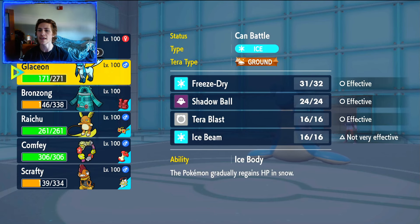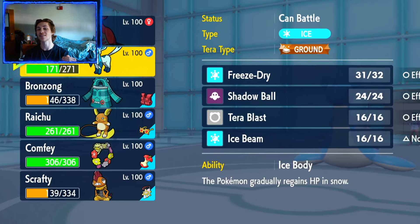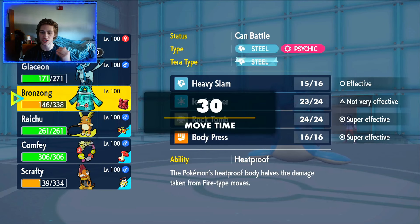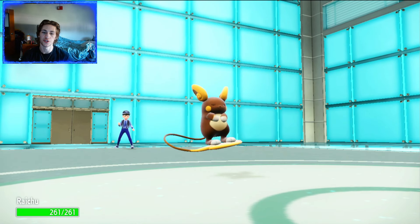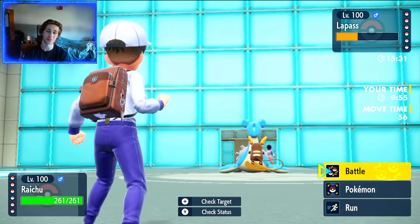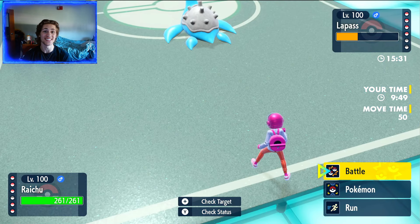Now we have a few options of what we could go into. Obviously Bronzong is going to take hits; we could go into Comfey and start setting up. But we still have the Choice Specs Raichu sitting there who hasn't been in the game yet. We know that Raichu outspeeds everything, and everything has been chipped down quite a bit. So Raichu is really free to come in here and just start knocking off some Volt Switches.